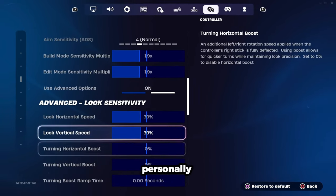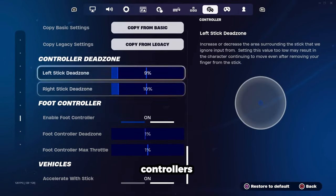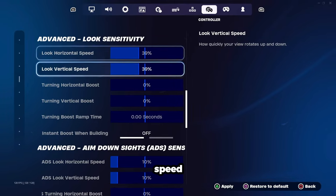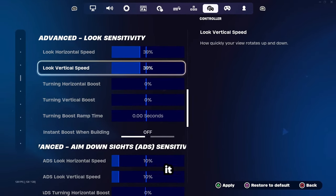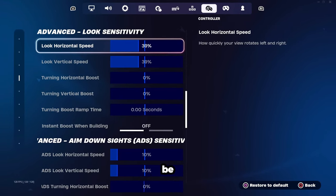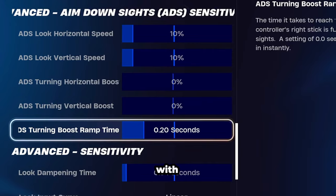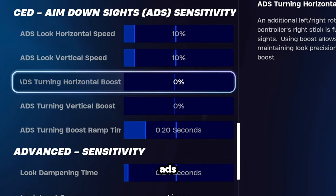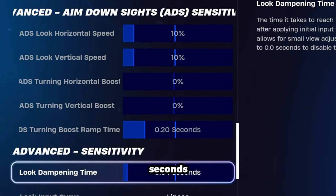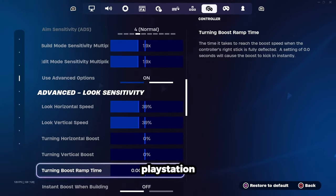Let's begin with the PlayStation controllers. Personally, I feel that the sensitivity values you see on the screen right now are the best for PlayStation controllers. With 1.9 on both building and editing multipliers and 39% on both low horizontal speed and vertical speeds, you have a lot of control when it comes to your raw mechanics. 39% also helps your shotgun aim a tiny bit. Considering that you're going to be playing on claw, it would be smart to have a more controlled sensitivity. Then we're going to have 10% for both ADS horizontal and vertical speeds, our ADS turning boost ramp time on 0.20 seconds, as well as our look dampening time on 0.04 seconds. Feel free to copy the rest of these settings — I think they are nice for PlayStation controllers specifically.